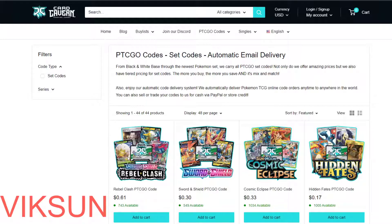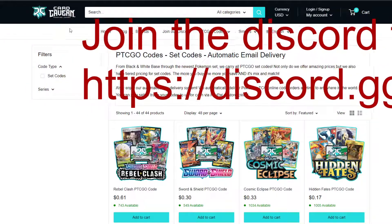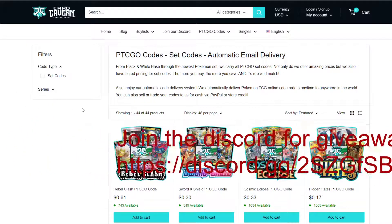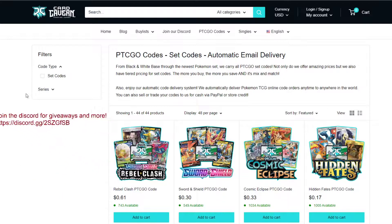So thank you so much to everybody who has watched. If you need help building budget decks, join the Discord server — it's the best thing I can suggest to you. So as you can see, we've got the text on screen as well — the discount code is nice and easy to type out, no too-difficult letters or words. Thank you to everybody who has watched. This was editing on the fly.